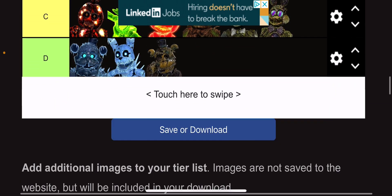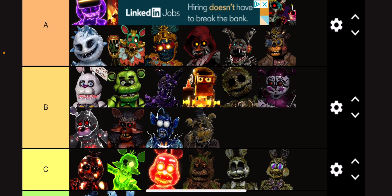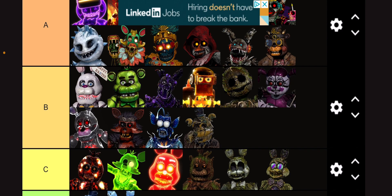Last one on our list is this Golden Freddy one, which I'm gonna put into B tier because I do like the withered look of him, but I do like the other designs a little bit better.